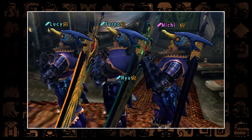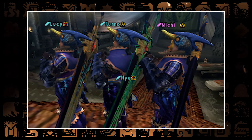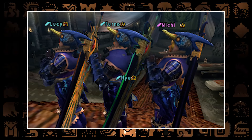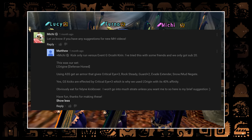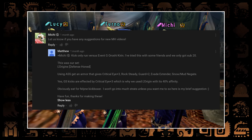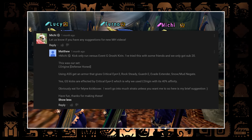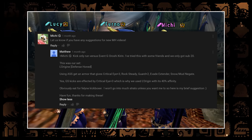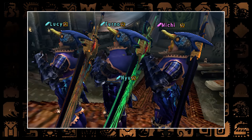Hello everybody, my name is Chris and this time we have a request from you guys. Generations is right around the corner and we have some time left for requests. We asked you a few weeks ago what you wanted to see, and Matthew had a great idea — he suggested kicking a monster to death with only critical kicks. When I first read his comment, I was like, what? This does actually work — I had no idea that you can actually get critical kicks.